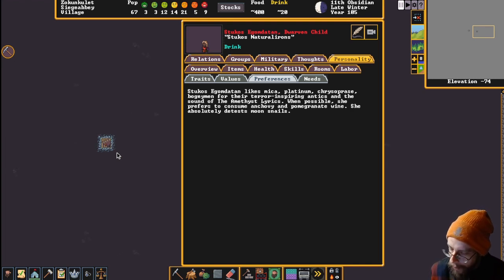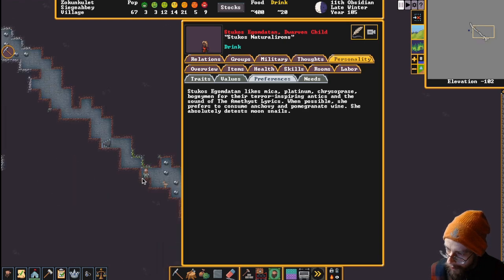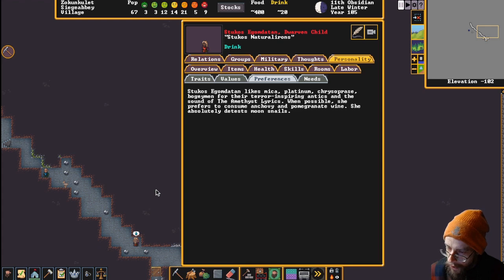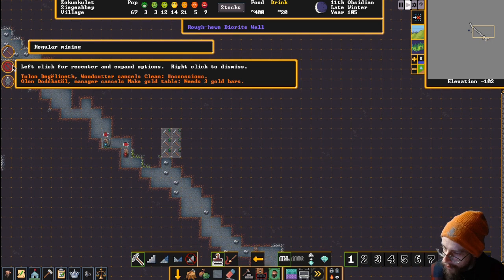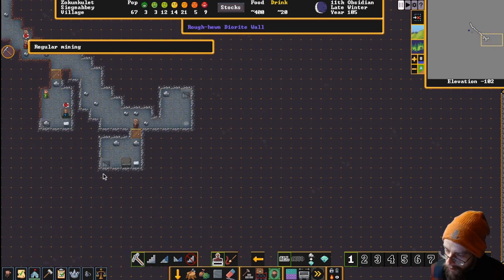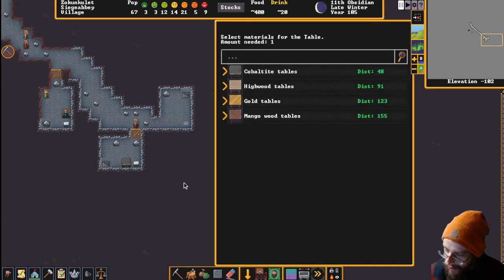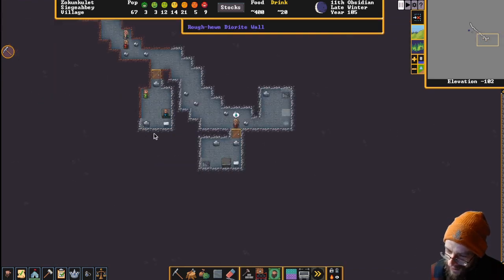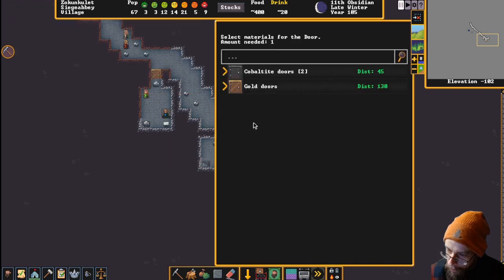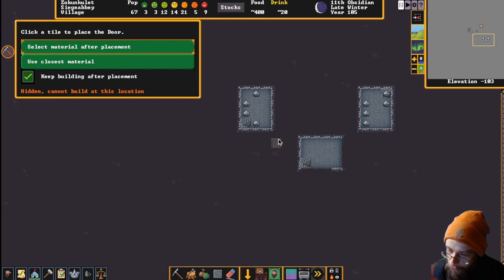I think we're going to assign her to a bedroom and tunnel out a little three-by-two bedroom for her. The silver thrones are done - another masterpiece diorite scepter. Cobaltite tables are done too. We've got a lot of appointing to do. We got that gold door - office is appointed! We need more tables and chairs down here: silver thrones, gold tables.